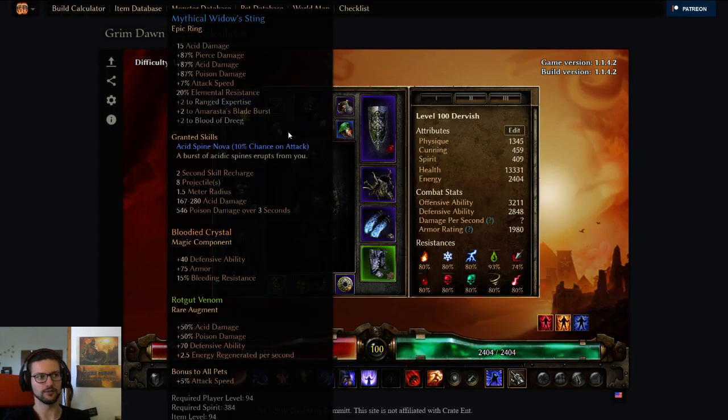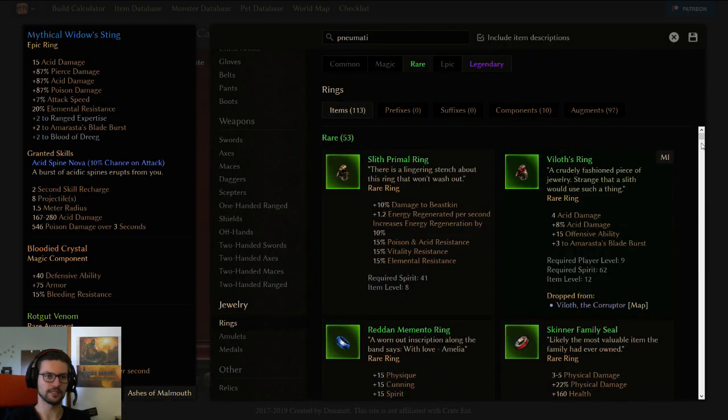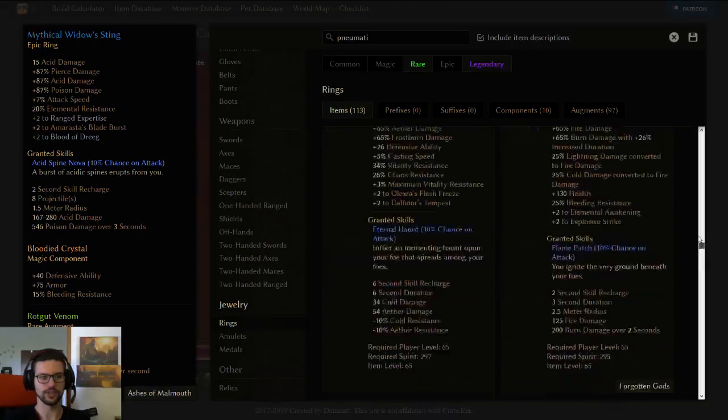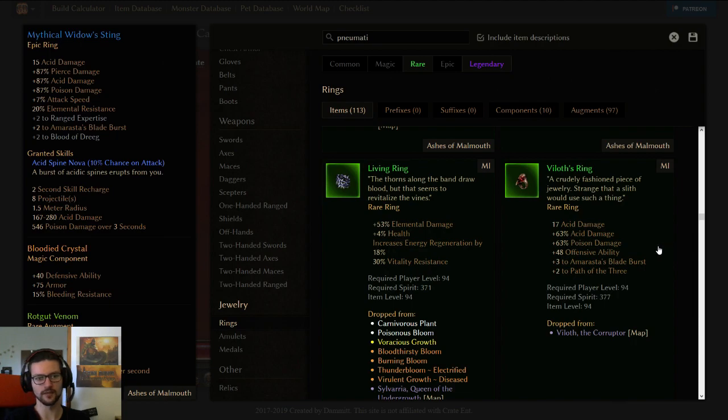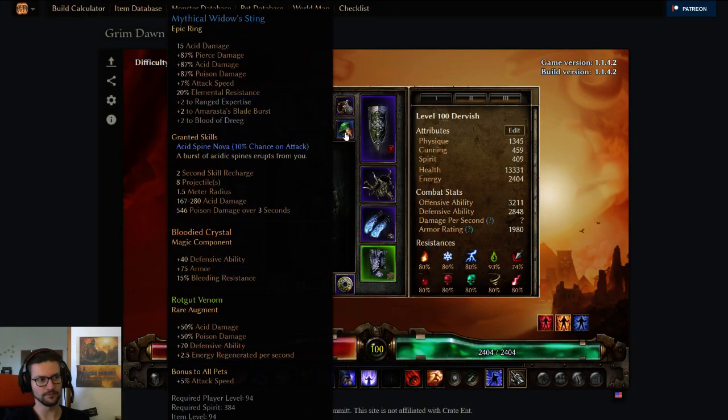Speaking about rings, we're using double Widow's Sting here, which are craftable, and you can get percent armor on top of these. I just don't have a good Veloth ring — the Veloth ring with GG affixes is the best one for any acid Dervish, for pretty obvious reasons. The base is already really good: you have plus one to ABB, plus two to Path of Acid 3 on top, and higher base acid. You just need an attack speed roll and an elemental resistance roll on this, and it's already better. You can get some crazy affixes. So if you have a better Veloth ring, use that instead of Widow's Sting. But if you don't, Widow's Sting is a good craftable ring, and because it's craftable you can get OA, armor, or CC resistance on those.